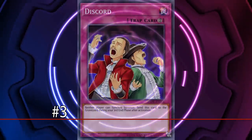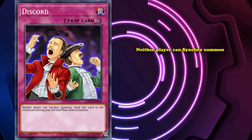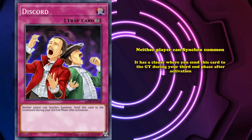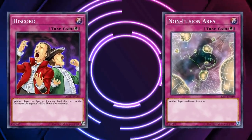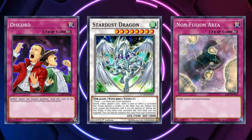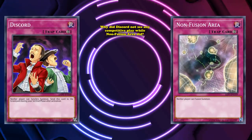At number 3, we have Discord. This is a continuous trap card which has the effect where neither player can synchro summon, and then because it has this incredibly powerful effect, it has a clause where you send this card to the graveyard during the third end phase after activation. So it's kind of like Non-Fusion Area — a card that did see competitive play. Both of these cards essentially lock both players out of summoning a specific extra deck monster, and during the synchro era when Discord was released, pretty much everyone was using synchro monsters. So why did Discord not see any competitive play while Non-Fusion Area did?